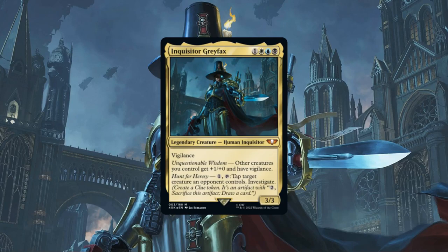Inquisitor Grayfax is a 3/3 human inquisitor with vigilance that costs one and esper, and has the following abilities: Unquestionable Wisdom, which gives other creatures we control plus one plus zero and vigilance, and Hunt for Heresy, which lets us pay one and tap Grayfax to tap target creature an opponent controls and investigate. She possesses a mid-size CMC, a below average stat block for her cost but built-in vigilance to compensate, and a pair of abilities that passively empower our creatures while tapping down our opponents to generate value.